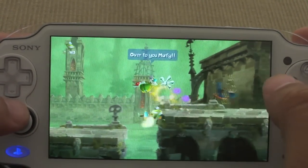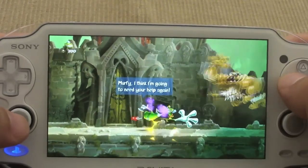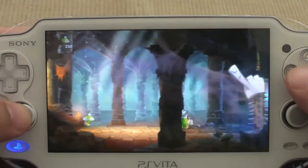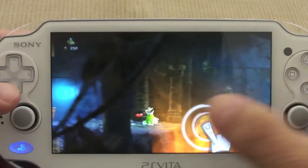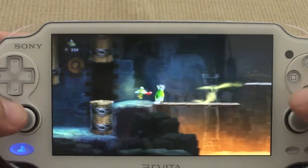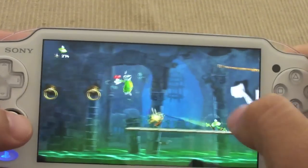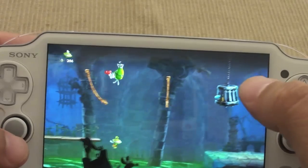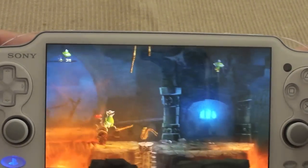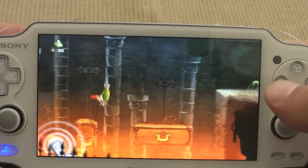So now I'm playing as Murphy. That's weird — on the PlayStation, on the demo that I was playing, I didn't see this being played like that. He's basically running on his own; I'm not controlling him, which is kind of weird, because in the console version you're actually controlling Rayman.